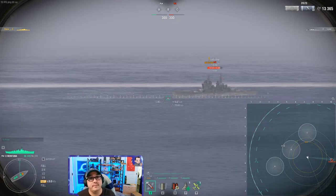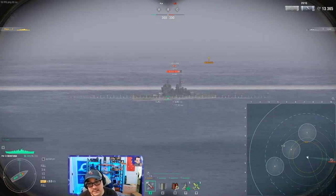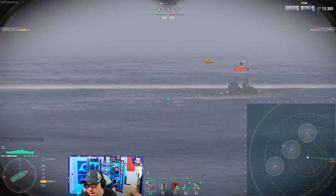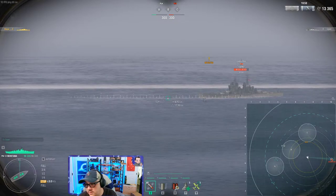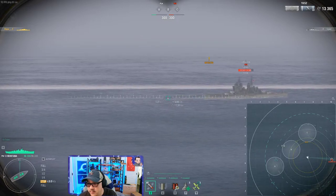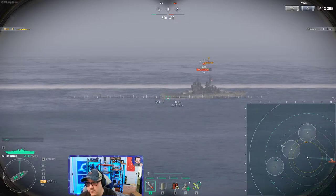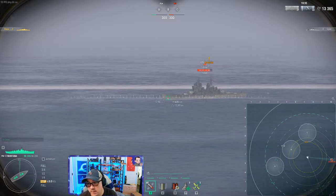If I'm moving at full speed and the enemy is moving too, flight time is how I figure out how much I need to lead the target. Each one of these tick marks on the crosshair equals one second. With 5.2 seconds of flight time, you'd want to lead a little under five and a half ticks. Wherever you want your shots to land, that's where you lead to.